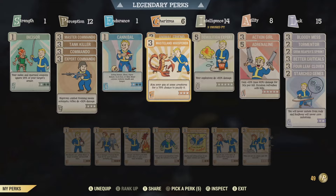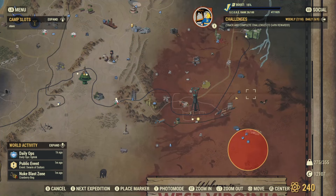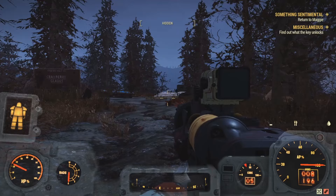What you're gonna need is Animal Friend, preferably rank 3, Wasteland Whisper, preferably rank 3, and a camp placed on the map. You can come to Cranberry Glade where I am — this is a random spawn where you can find a possible pet.